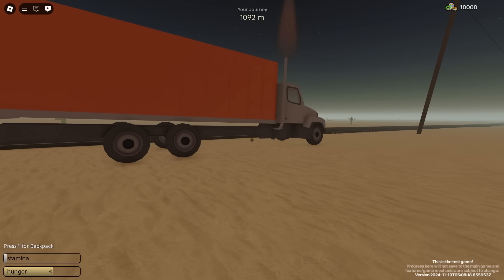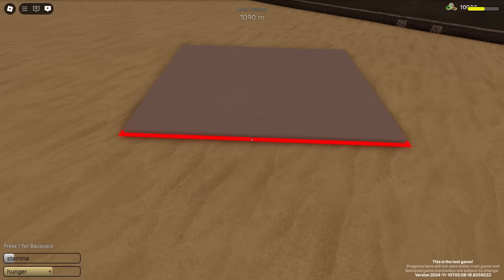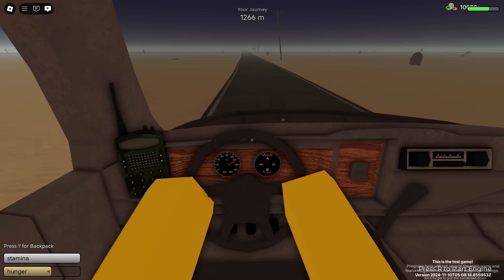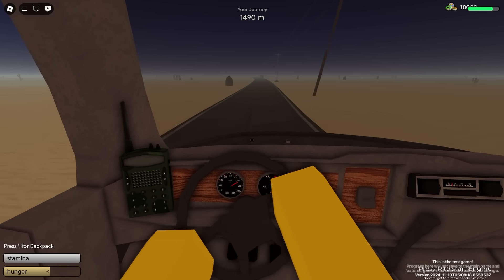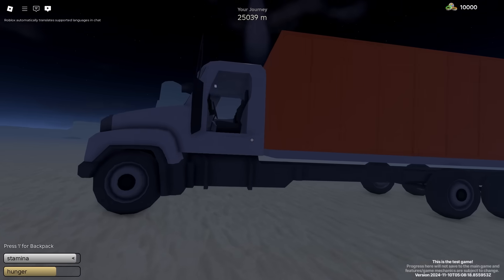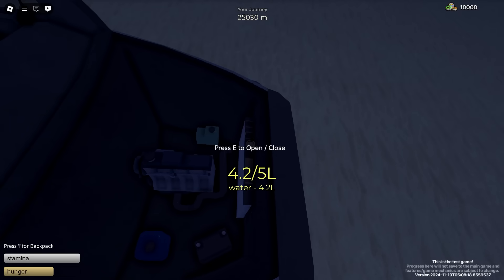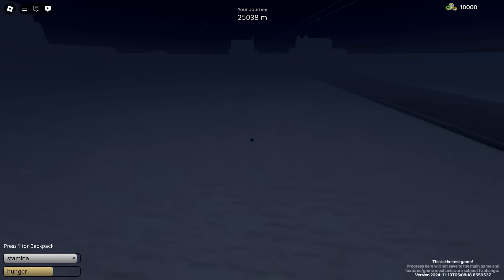Let's try driving all the way down to the ghost town to test that out. Before we do that, let's check the gas. We're at 1000 — 8.7, still pretty good, and the others look good too. It took like 30 minutes to get to the ghost town since the semi truck goes so slow. Let's hop out and back it up a bit. Checking gas after the drive: 6.1, 3.4, and 4.2. Those stats are pretty good — that's just from 0 to 25,000 meters without refueling, so I'd say that's great.